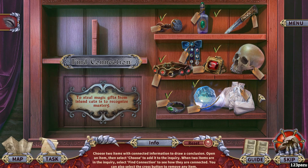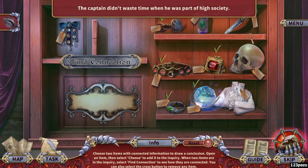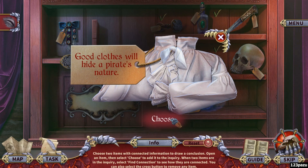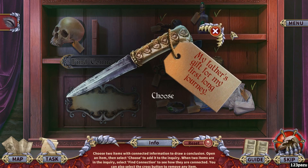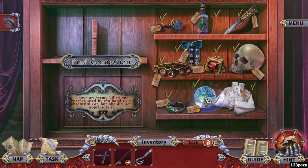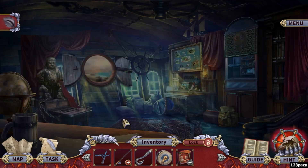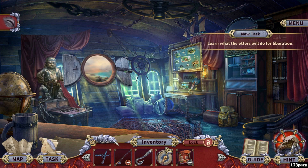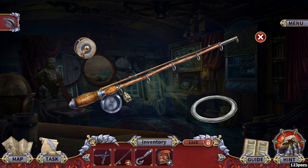Alright, we are not done yet — we are still making connections. A boss may turn out to be not who they say they are. The final two — battle with a knife. I gave an enemy killed and perpetuated by my hand to a beautiful cat — Nika. And it has learned what the otters will do for liberation. Alright, let's put this together.